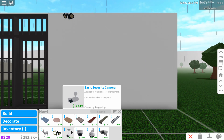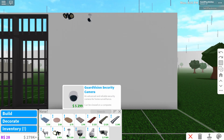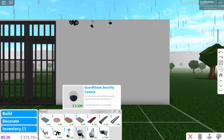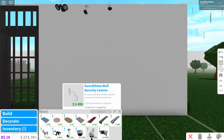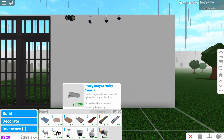We have the basic security camera for three thousand three hundred and thirty-nine dollars — I'll place this right beside the floodlight. Now we have the circular one, which is a Guard Vision security camera — an advanced and reliable security camera for home surveillance. This one looks like it goes on a ceiling. Then we have a Guard Vision wall security camera, which goes on your wall. And last but not least, we have the heavy duty security camera — a heavy duty surveillance camera for high-end security applications. This one can be viewed on a computer — wait, what?!